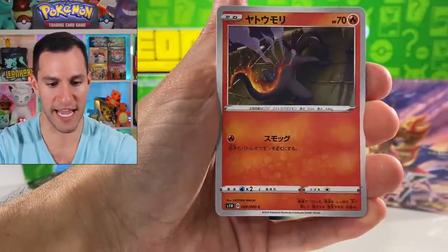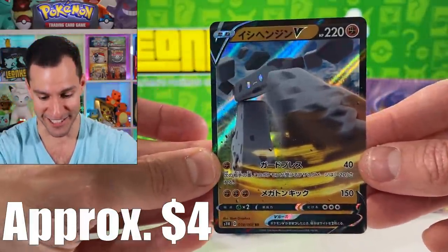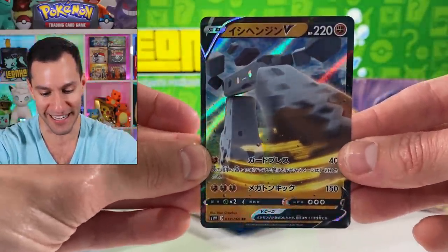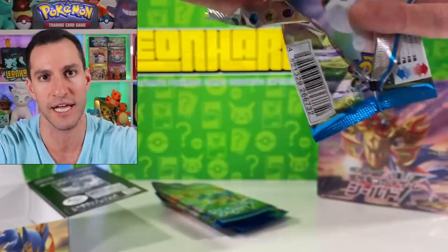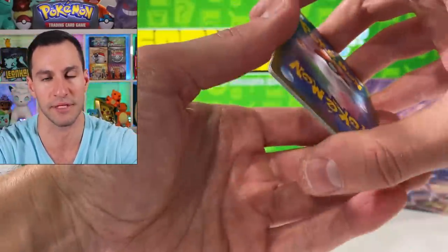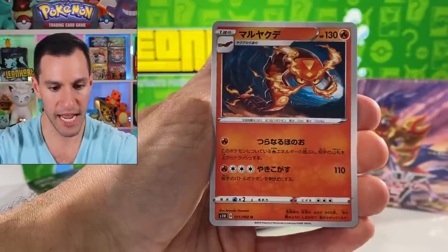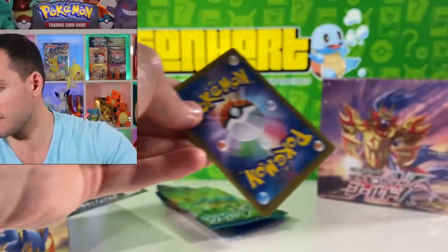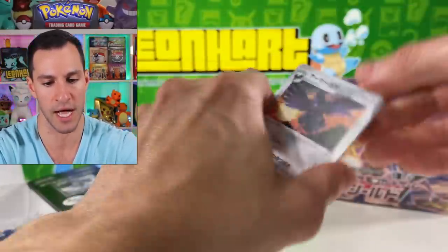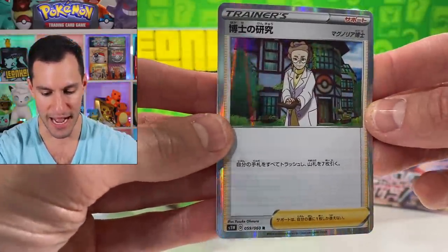Let's continue — for the commons and uncommons I'll go a bit faster. We have the ultra rare Stonjourner — I really hope I'm saying his name correctly. I was trying to make sure I'd pronounce all the names correctly before this video, doing so much homework, and then of course like when you're taking a test you just blank out. There's a Fishing Rod, not Lana's Salad. I think that's a Centiskorch — yes! A plus for getting that one. We have about five or six more Sword packs to open.